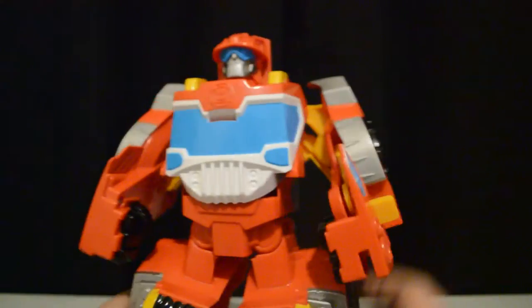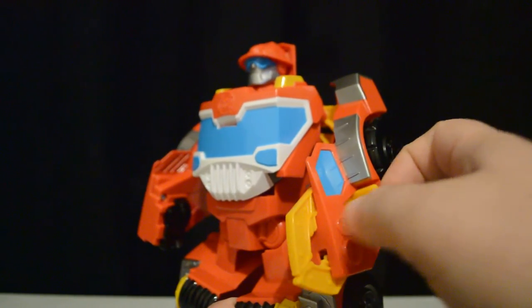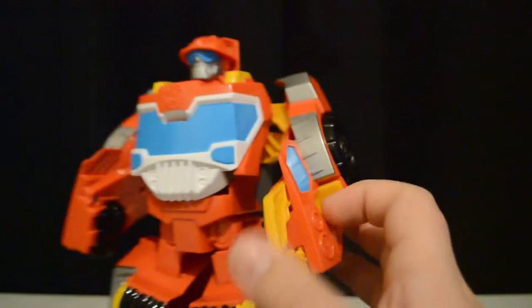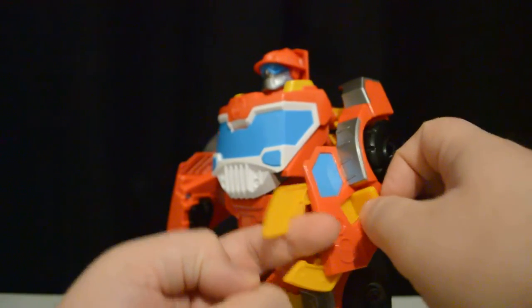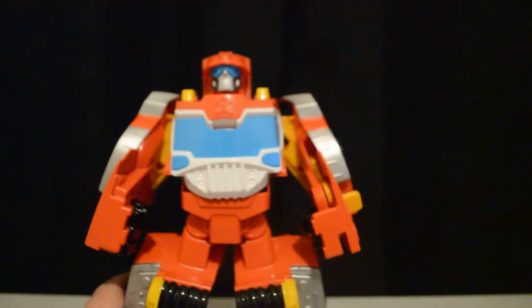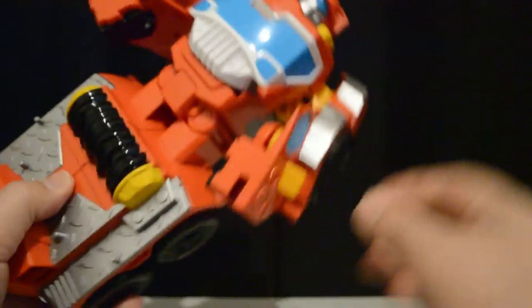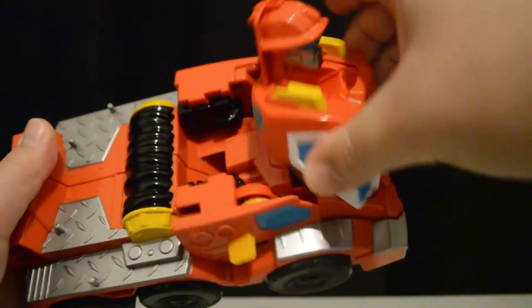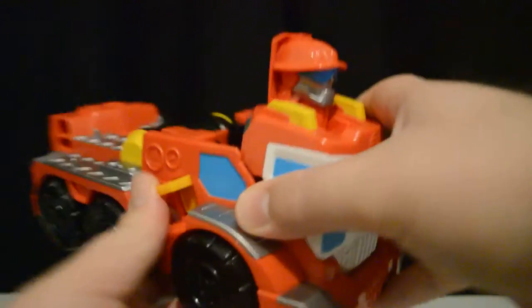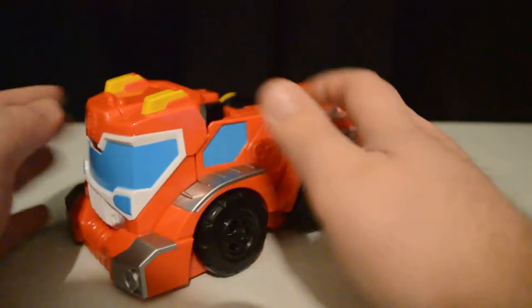Articulation-wise, Heatwave can obviously move his legs and he's got this really cool claw type thing. His head can go up and down too. To transform him back, you lock in the legs at the bottom with that little circle, clip down the head, and that is Heatwave transformed back into firetruck mode.